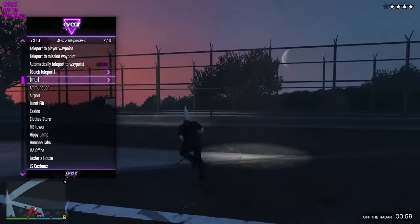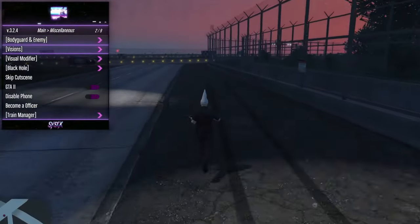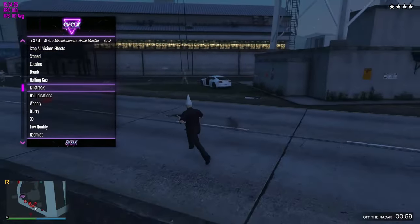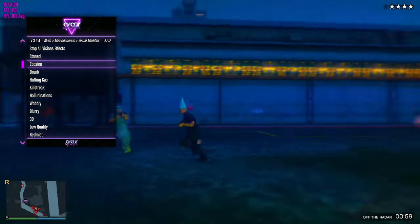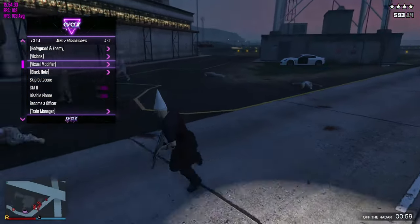Then you've got teleportation options — not going to go over that since I don't want the video to be too long. Then you've got all your bodyguard stuff. You've got your filters and other vision modifiers. You can be high on cocaine. We're baked.